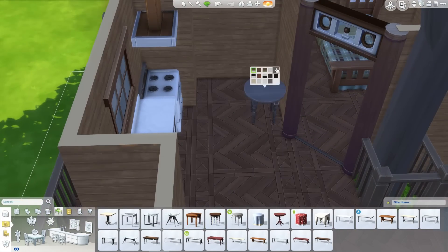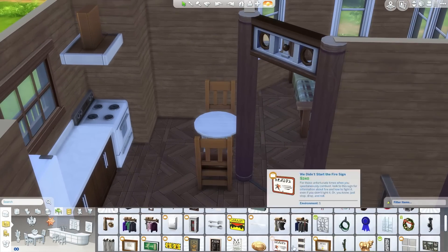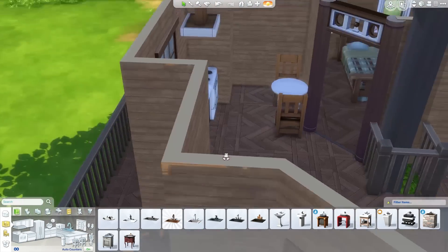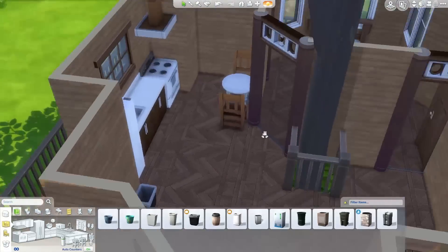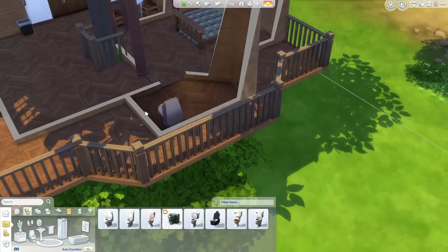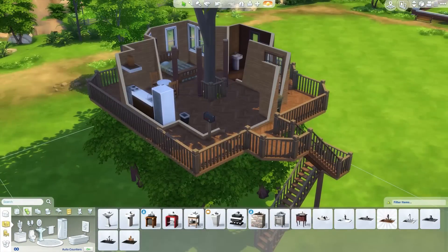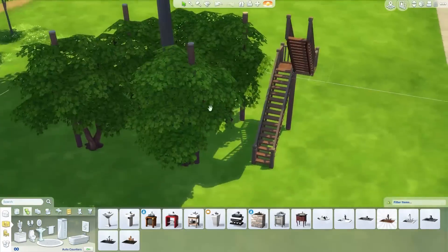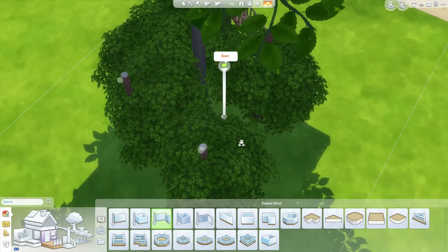Getting a little dining area in here — I think there's only two chairs. There are two bedrooms in this house: one up the top with a double bed, so you can have two Sims — mom and dad, or whatever combination. My point is you can have two Sims in them, doesn't matter who they are.